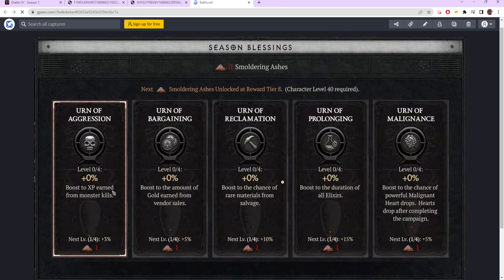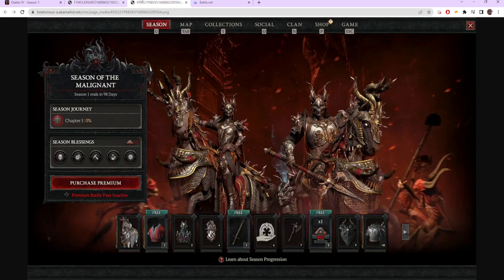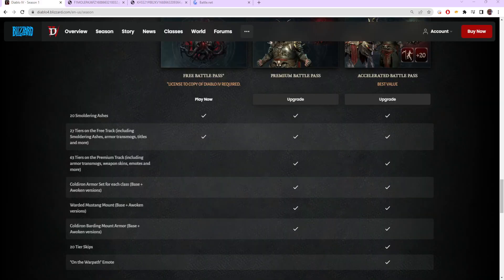The sacred ashes are earned along the free battle pass — you don't have to pay anything. Just complete your season journey and battle pass and you'll receive 20 sacred ashes. These give you natural boosts for the season: 12% extra XP, 20% gold, 40% rare materials from salvaging, 60% increased potion duration, and 20% additional drop rate for the season mechanic. A lot of really cool bonuses, but once again the battle pass is not pay-to-win — only pay for it if you want additional cosmetics.